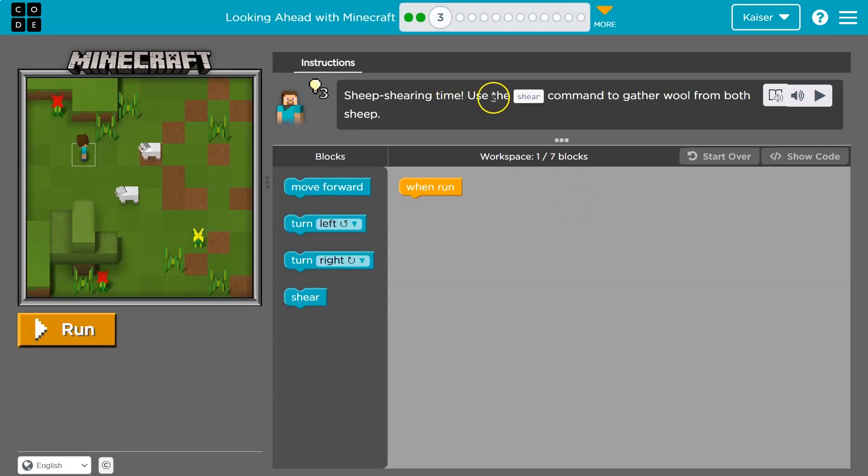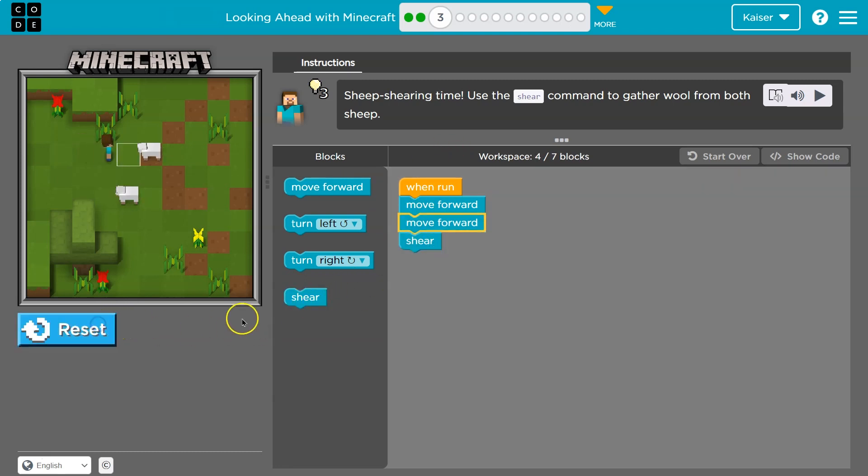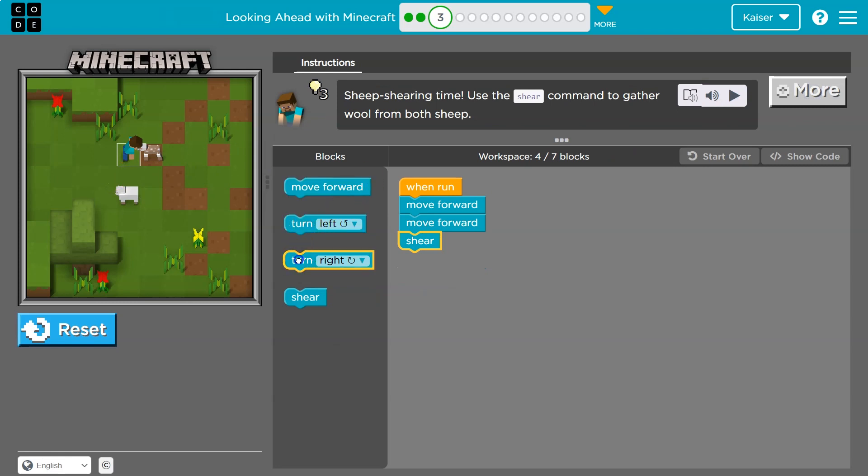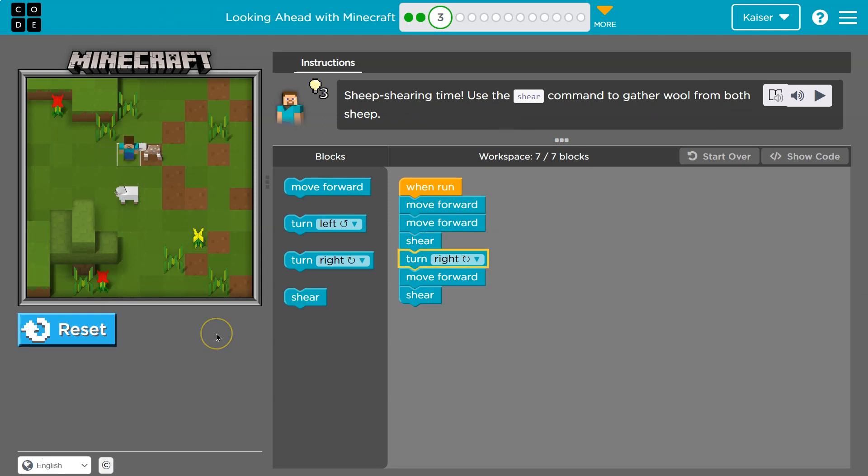Sheep shearing time — use the shear command. I have one block down here, and this one's getting more complicated because I can use up to seven. I think I'm two steps away. Great thing about code: you can be half right and test it all you want. Let me turn right, then one step, and shave the sheep. Maybe I'll make a blanket with their wool.